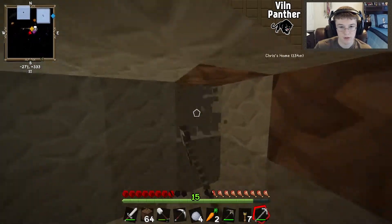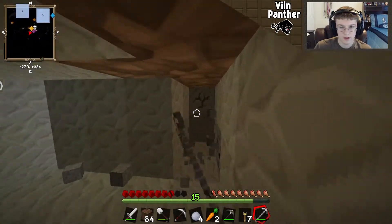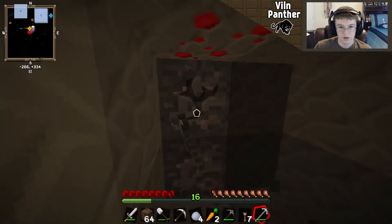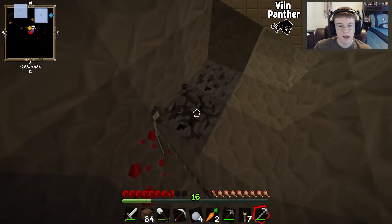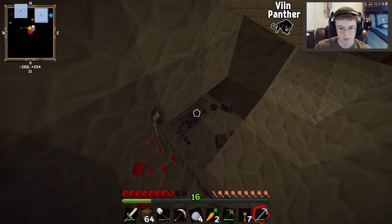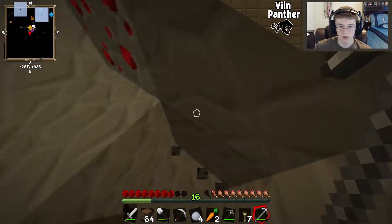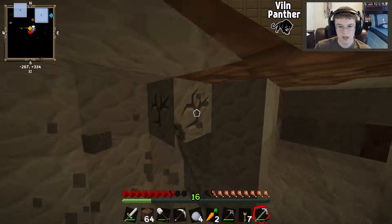Should I make an extended sword or an extended pick? Extended pick probably, so you get more resources. Oh my god, it tears through things! It doesn't tear through some blocks because they're part of a different mod, but the rest is ridiculous — I got five diamonds in like a second. I think I have enough for an extended diamond pickaxe now.